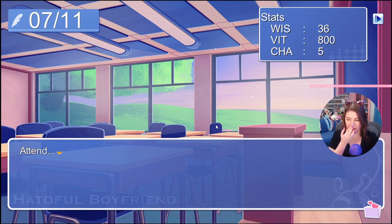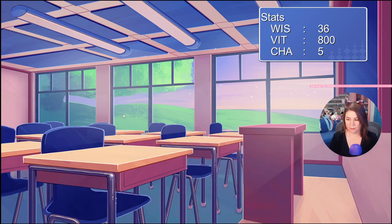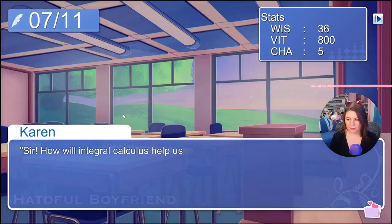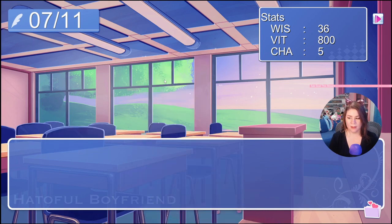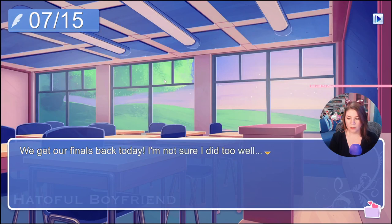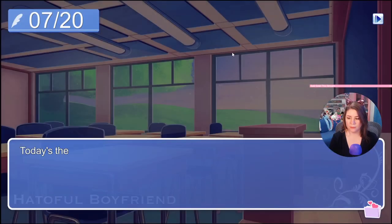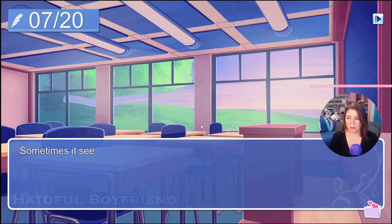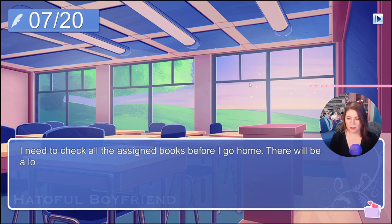Today is an elective day — we're gonna attend math class. We get our finals back today. Okay, 7/15 — the next thing for the route is 7/20. Today is the last day; it's been a semester already. Okay, we've seen this.